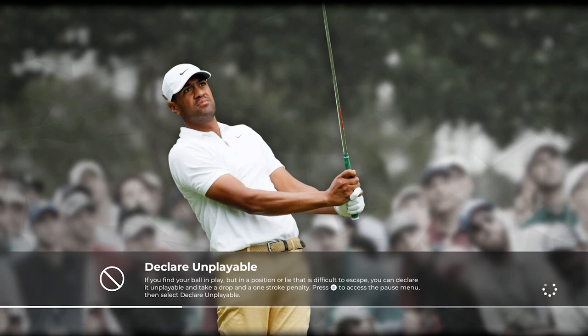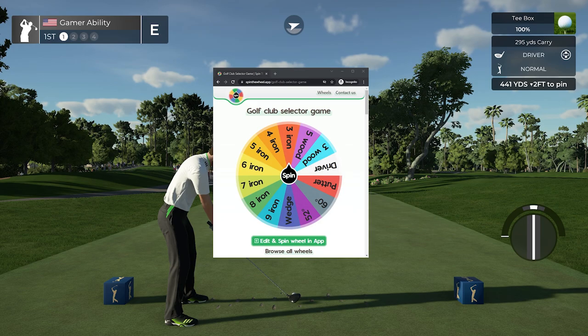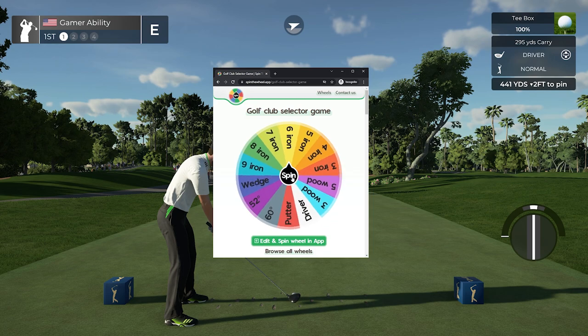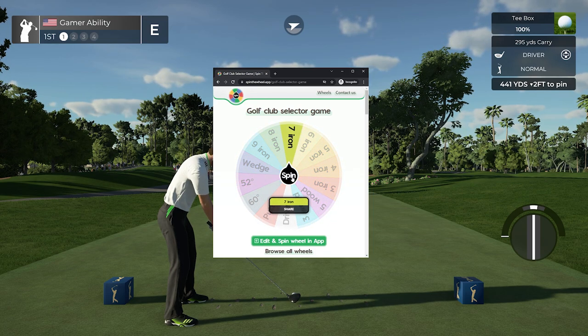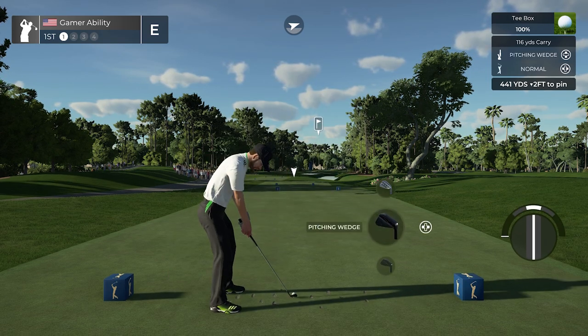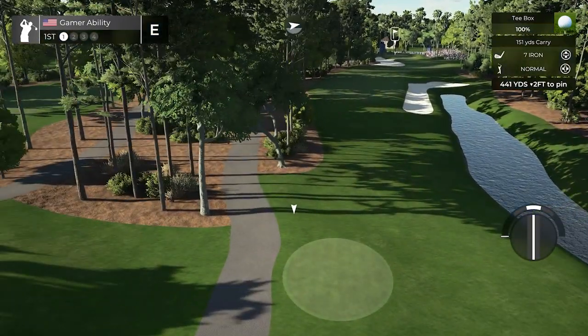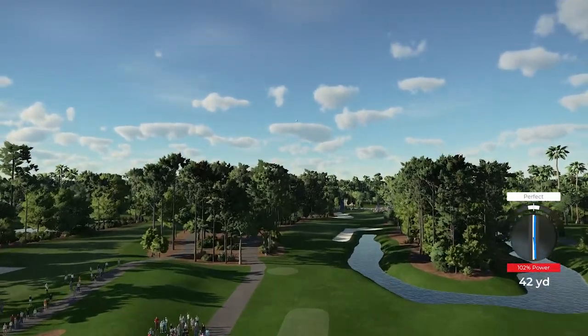I need some good luck out there. Let's get the random club generator up and spin for the first shot. Seven iron! That's actually a good club to start with. Better than — oh my. What do we aim for? I guess we aim for the fairway.